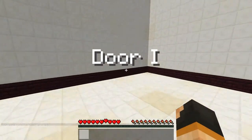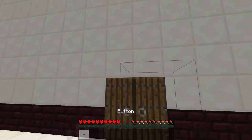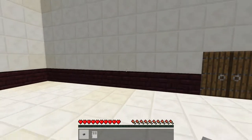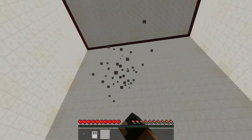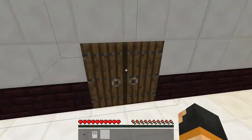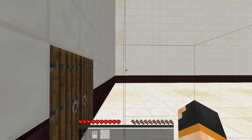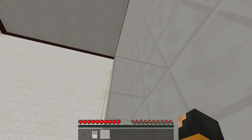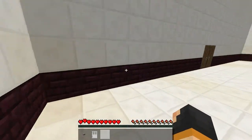So, Door 1. I can't open this. I've been given an iron door and a button. This is an interesting resource pack, I have to say. That's quite high up. Wait, I can go back here - it's just around here that I didn't think you can go any further. What about over here?